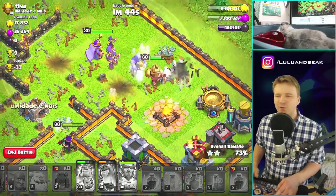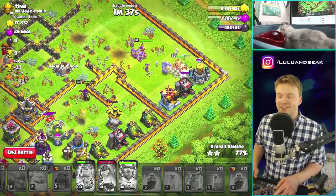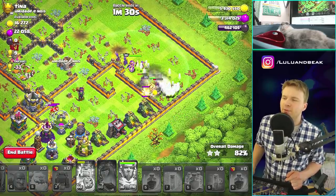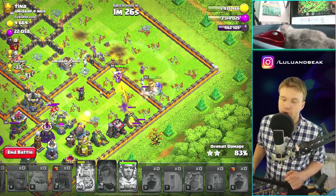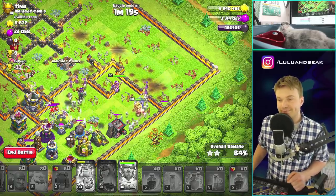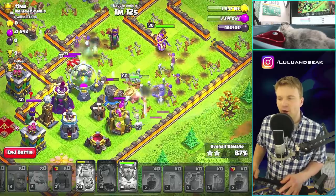A whole squad of troops — like five witches, man. This was surprisingly fun. Normally I don't really want to use ten witches, it's not really my thing, but this kind of worked. It sort of reminds me of when bowlers first came out — people were using tons of bowlers with healers, witches, or giants. This is kind of good. I should use it more because I need to spend some dark elixir.